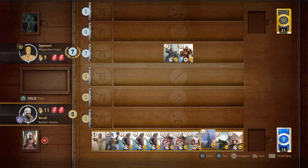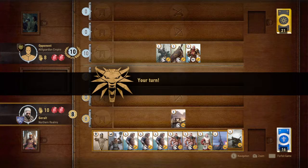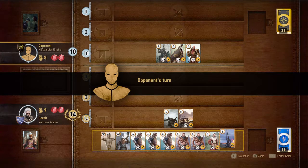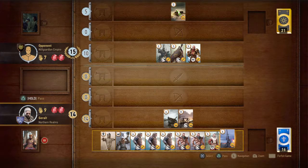We got another — I am very happy. He has seven, and we have a Medic. We can play this and force him to use another card, to spend more cards. Wow, it's 10. Oh, he's forcing us to use our cards — I should have played one of these. It's 15.